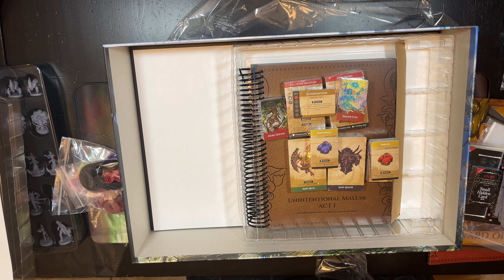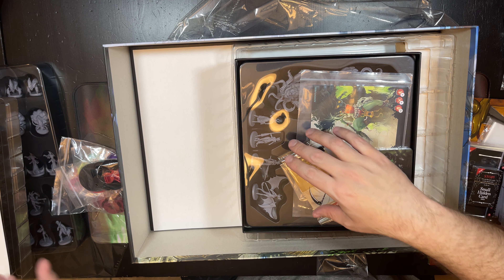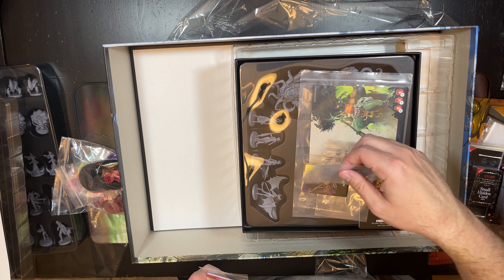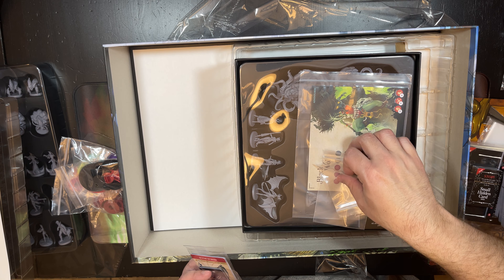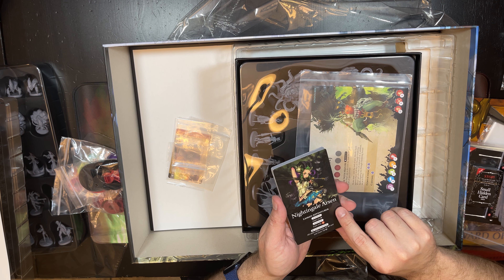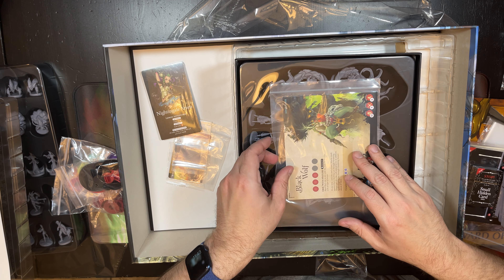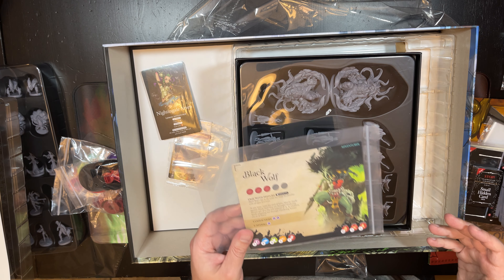Now let's open up the Kickstarter promo pack. Since this was a Kickstarter campaign, you get this promo pack with even more stuff inside. It's got additional items, a hero called Nyx, linked adventurer cards — I think one is Nightingale — and some new enemies. If you're interested in the specifics on those, I'm sure you can look them up online.